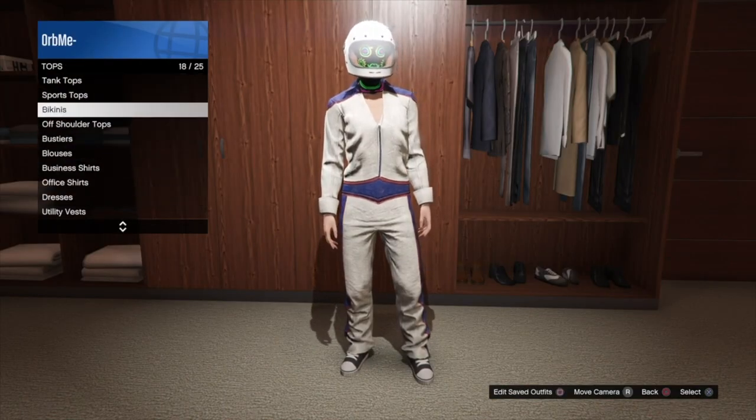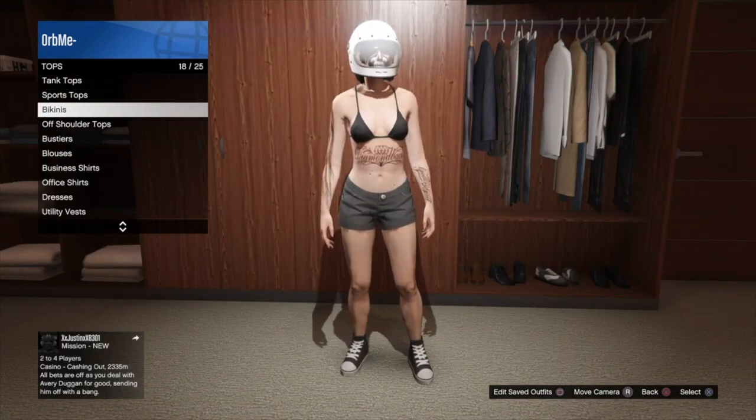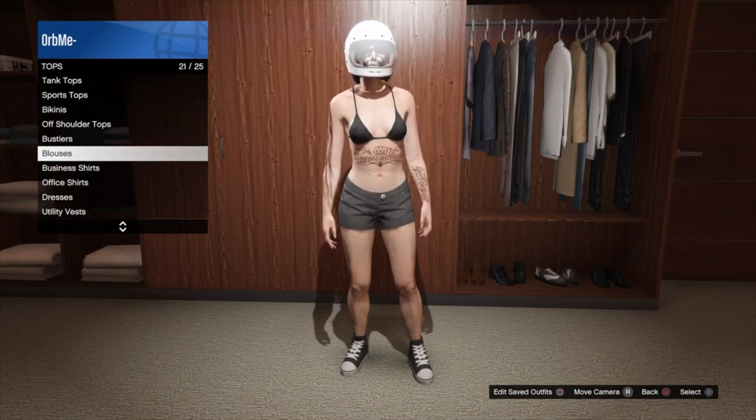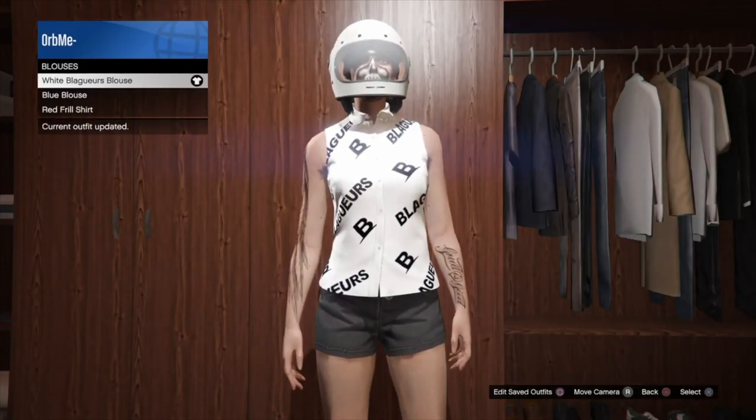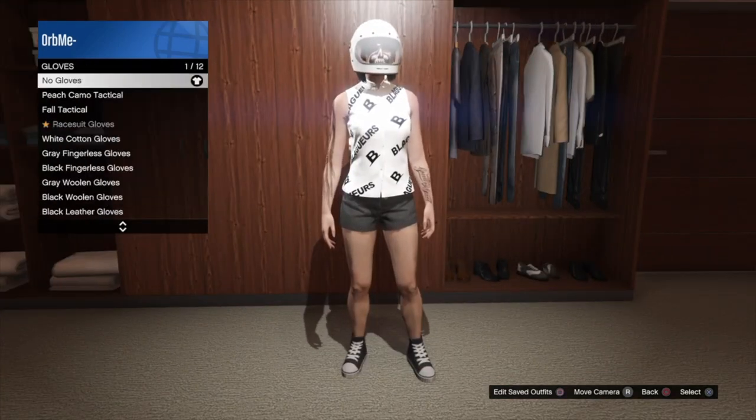Then go into tops bikini tops and put on a bikini top. Once you have that on, you can see that the shoes are now separate from the outfit. Go into blouses and put on the white Blaggers blouse.